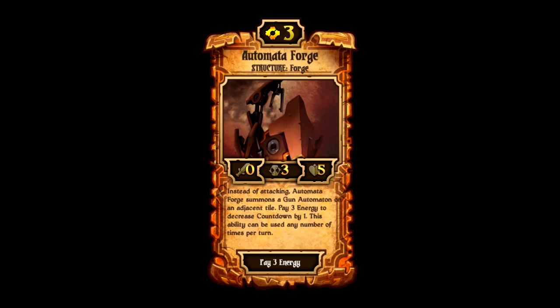Number 2: Auto-mounted Forge is a three cost energy structure — and you may have noticed a lot of good energy scrolls are three cost. Energy could use some nice four and five cost options to help the curve more. Auto-mounted Forge has zero attack, three countdown, and five health. Instead of attacking, it summons a Gun Automaton on an adjacent tile. You can pay three energy to decrease its countdown by one, and this ability can be used any number of times per turn — just like Solemn Giant, it's a pump structure. If you have leftover energy, since energy doesn't have great card draw, you can pump into an Auto-mounted Forge to produce more Gun Automatons.